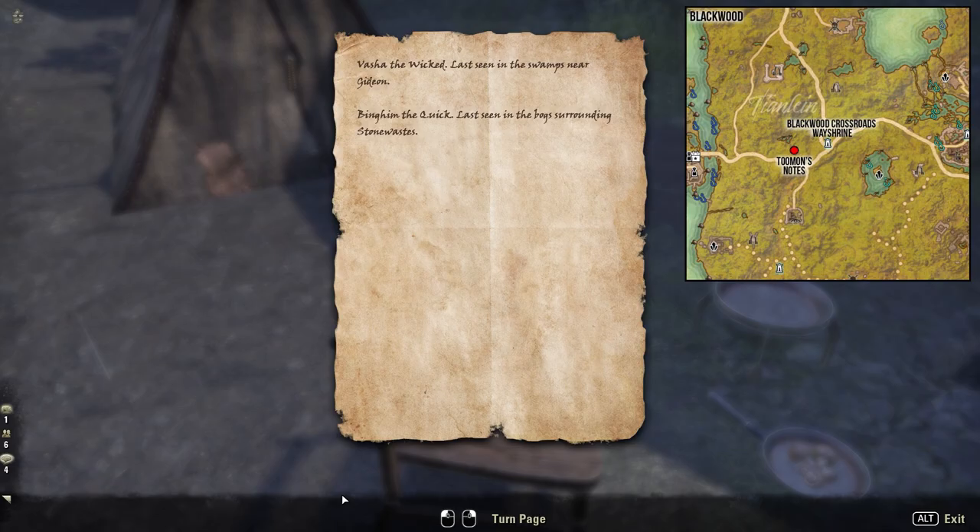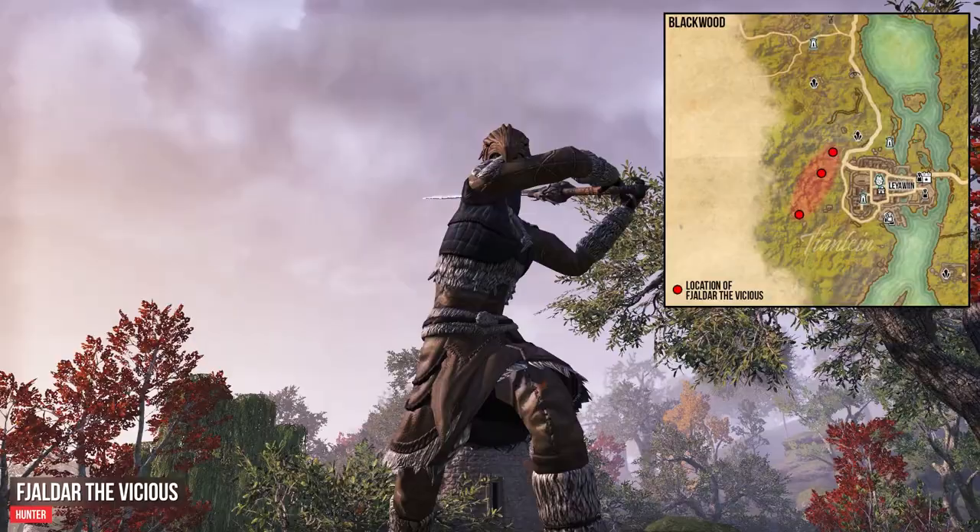2moon will request your help and ask you to eliminate 3 Hunters in Blackwood. You will find in his letter also clues where you can find Fylda the Vicious, Rasha the Wicked, and Bingham the Crick.